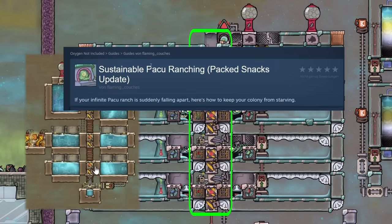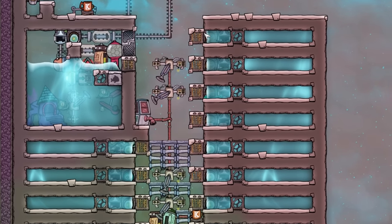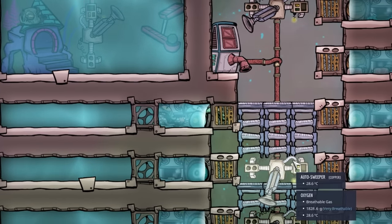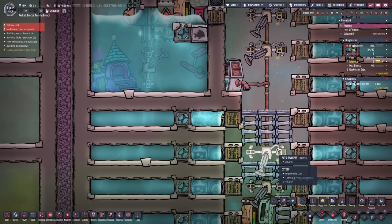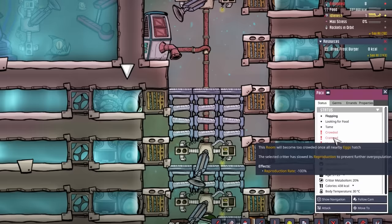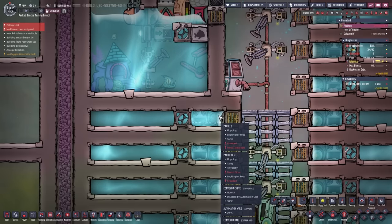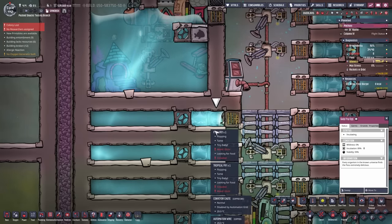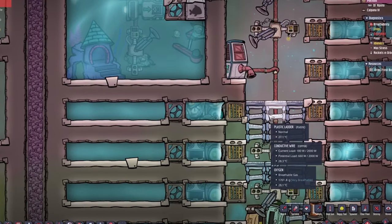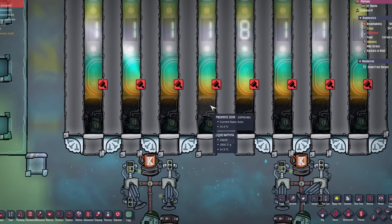By the way, this dropper setup here in the middle is from Flaming Couches from the Steam community. Take this setup here for example - theoretically we can have eight to nine parkour per row of liquid. In these eight tiles of liquid we can have nine parkour and they are still able to reproduce. The issue is, as soon as we have an egg in there, the parkour will become crammed, reducing the reproduction rate to zero percent. So we need to take out all the eggs, otherwise all eight of them will stop reproducing and laying the one egg in their lifetime.